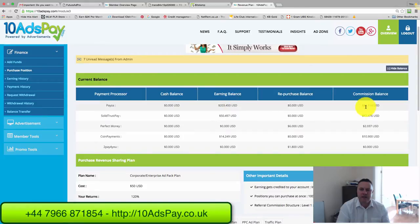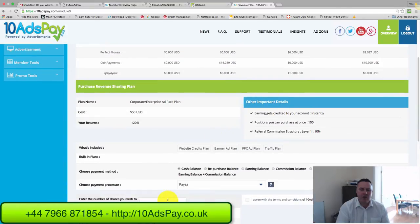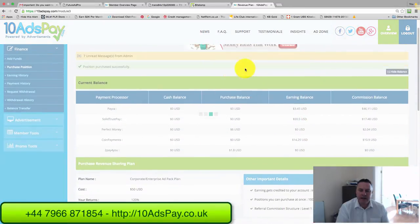You can buy ad packs out of the total of both balances. I'm just short of four or five ad packs — I'll get four out of this $200 worth between those two. So I scroll down, click on four, select repurchase from earning and commission balance, agree to the terms and conditions, click Pay Now.